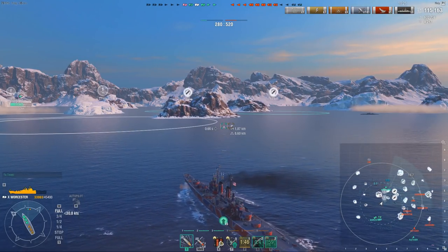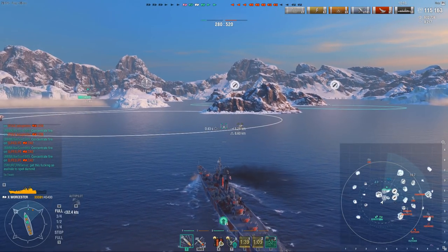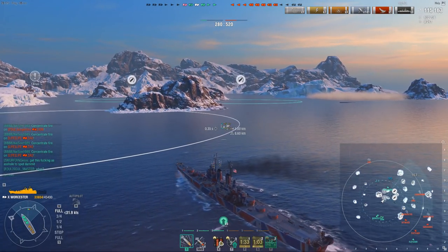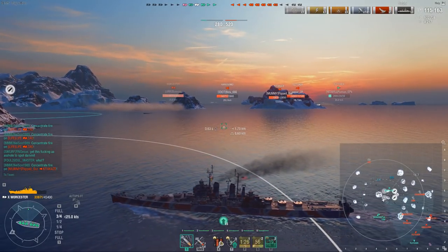Destroyers seem monumentally strong in this mode, mostly because they are the ones activating the buffs. The Worcester needed a few tries to get good games. Starting a game by getting a concealment buff is such a huge advantage because you outspot everyone by 10% compared to what you would normally do, and on the Worcester especially it really helps out.